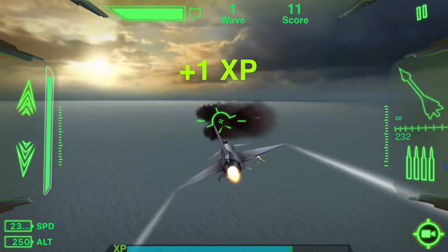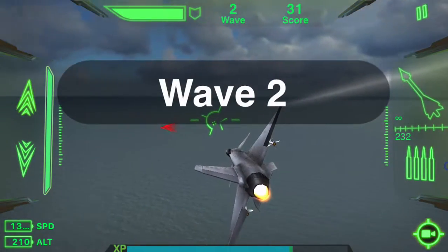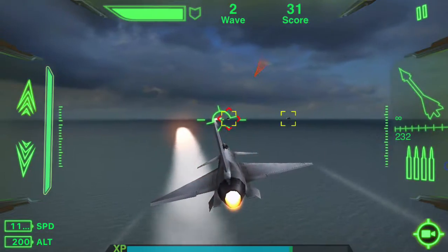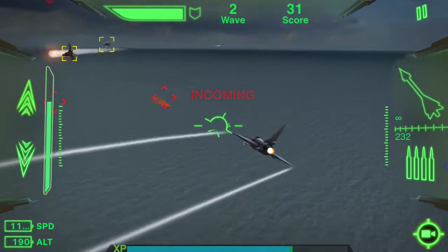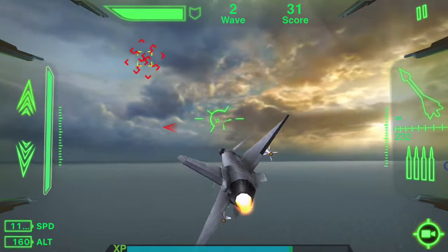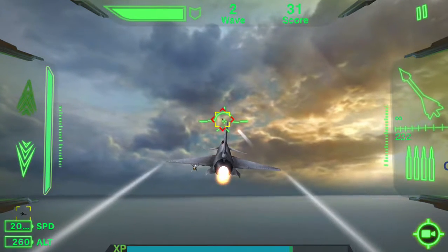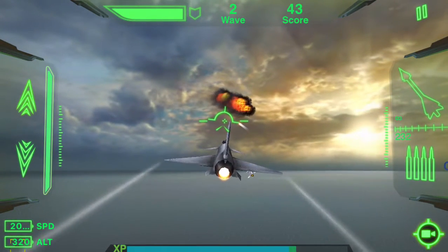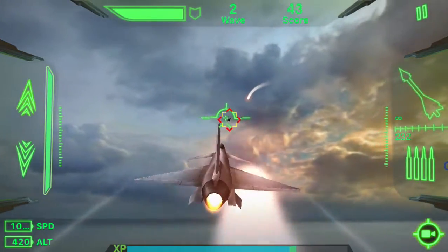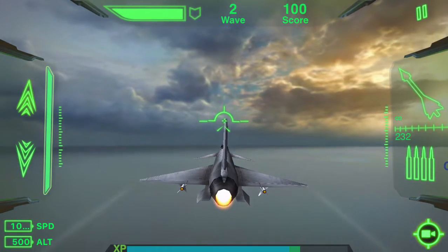Also the machine gun heats up. We gotta get far far away — there's incoming. Sometimes you can see the missile, sometimes you cannot. Now we're back to the basic missiles — it shows you the infinity sign on top of the right, meaning we have infinite missiles, but they're slower, not as accurate, and you do less damage.